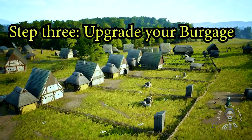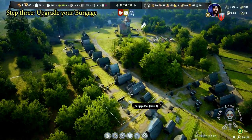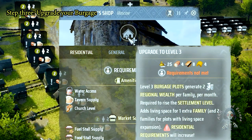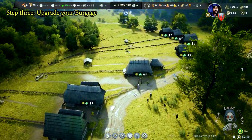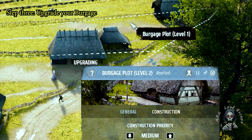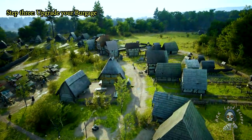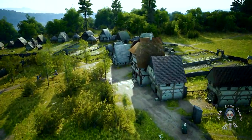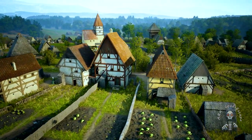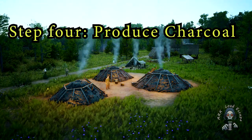Step 3: Upgrade burgage plots. These plots are not merely homes — they are the lifeblood of your county. Upgrading them to level 2 and level 3 significantly boosts your passive regional wealth. Invest in amenities that increase the happiness of your citizens, as a content populace will yield greater productivity and contribute to your treasury in the long run.